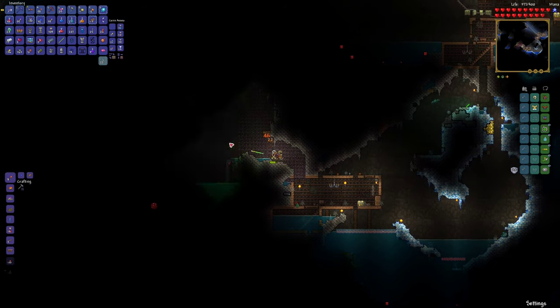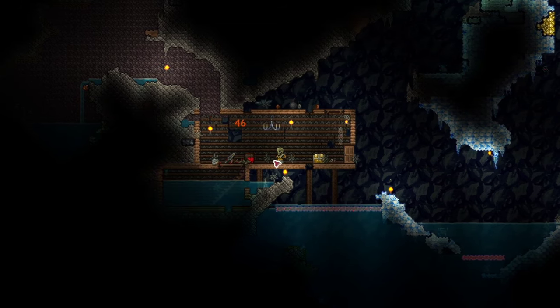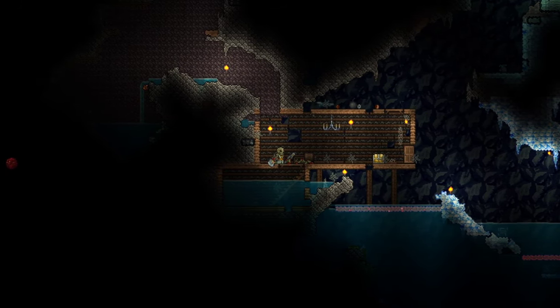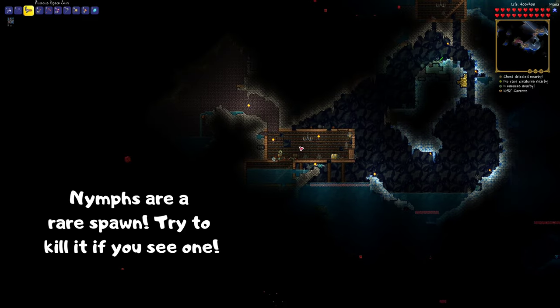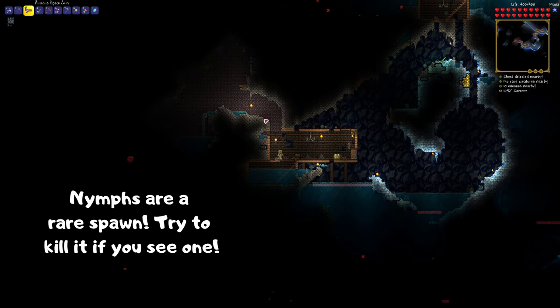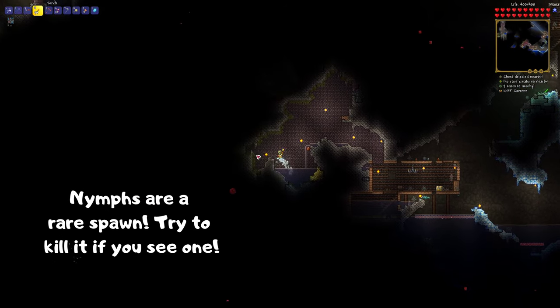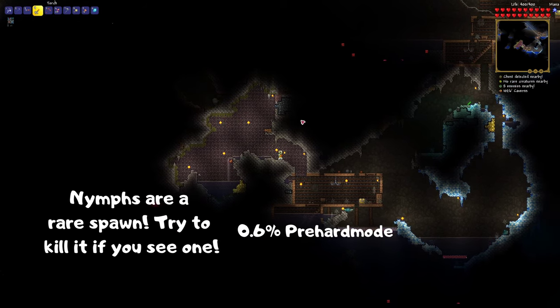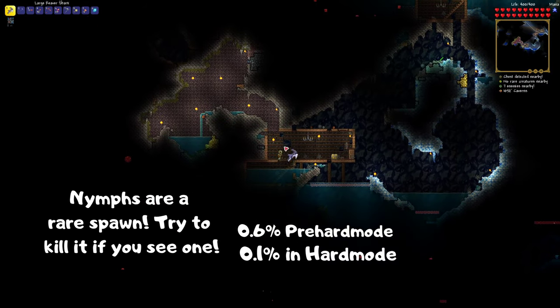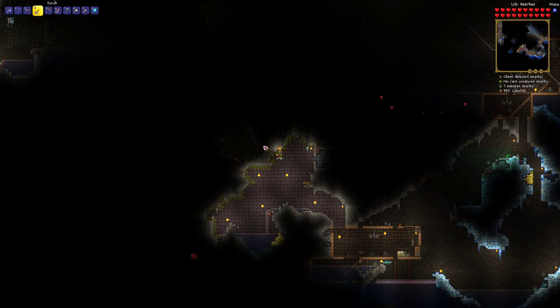It's a nymph — let's get her! She's tough. We got a metal detector too, lucky! So the nymph is actually a really rare enemy who will spawn as a lost girl, which acts like an NPC. If you get close, it'll transform and try to kill you. It has a 0.6% chance of spawning pre-hard mode, and a 0.1% — or 1 in 1000 — chance of spawning in hard mode. So that was really lucky of us.